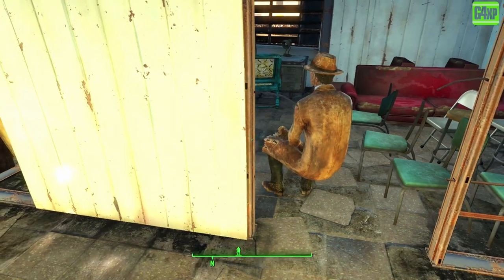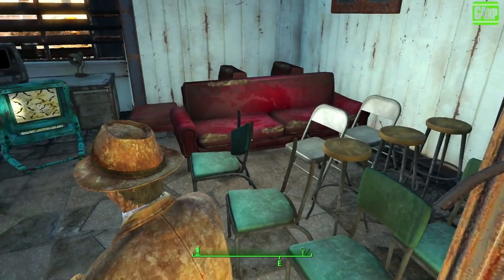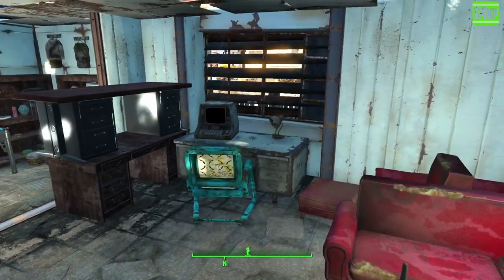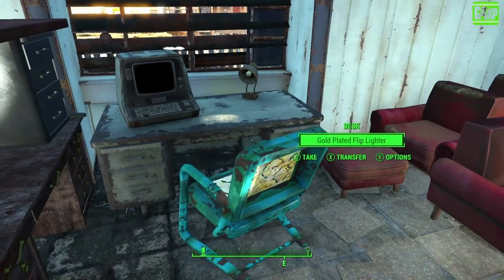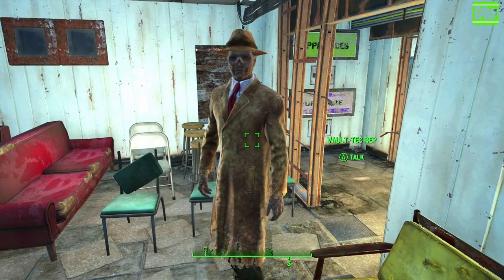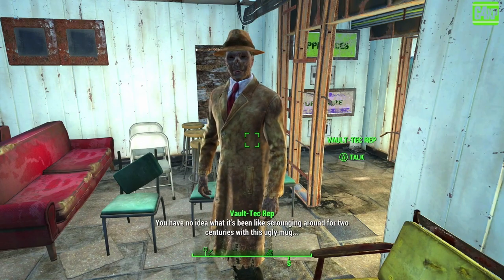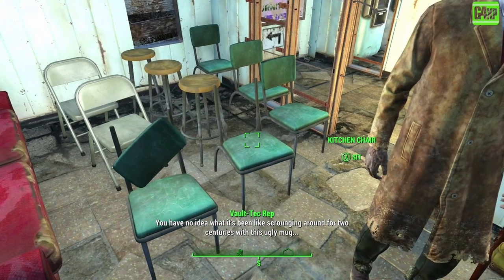Furniture continues into this room - you can see we've got seats here. And if you need a new desk, there's a selection of desks in here. In fact, I couldn't move this desk for some reason - it wouldn't let me. So you've got a selection of chairs. This is how I used all the furniture that was in this house.